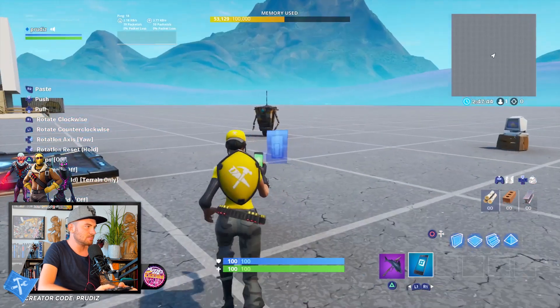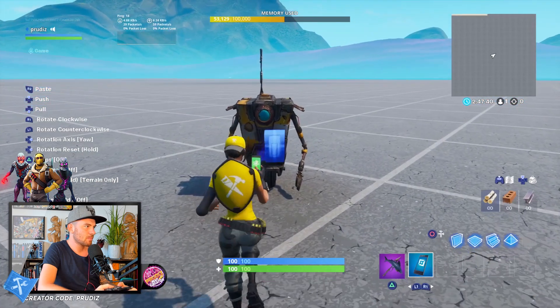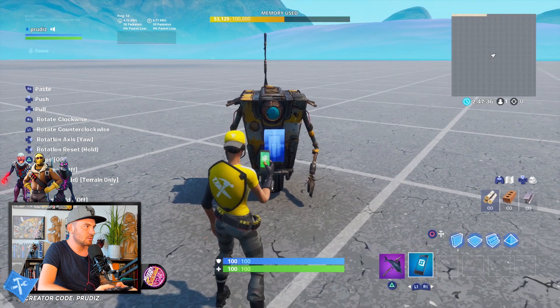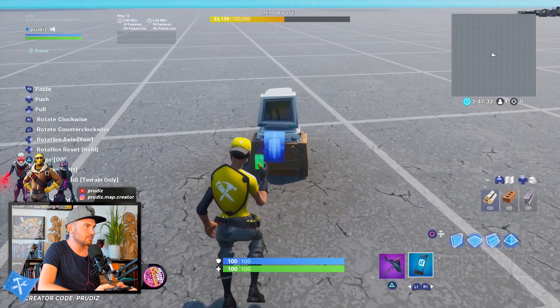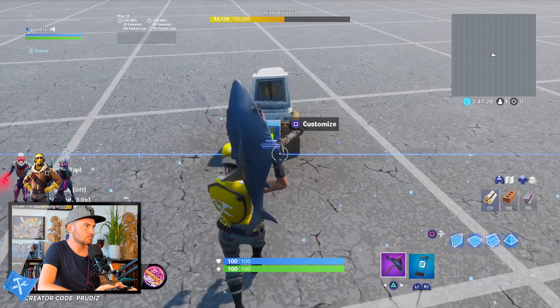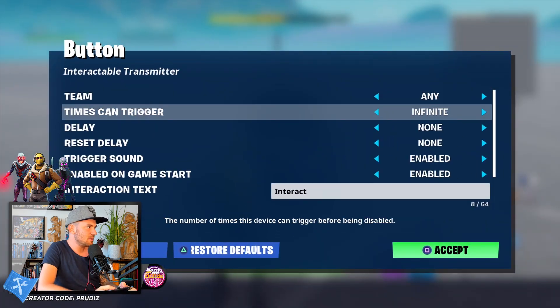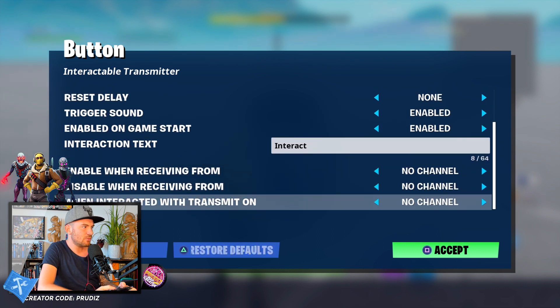We're taking this button and let's put it on the Claptrap and on the computer. Now we go to the button settings and make it: times can trigger once, when interacted with transmit on channel one.